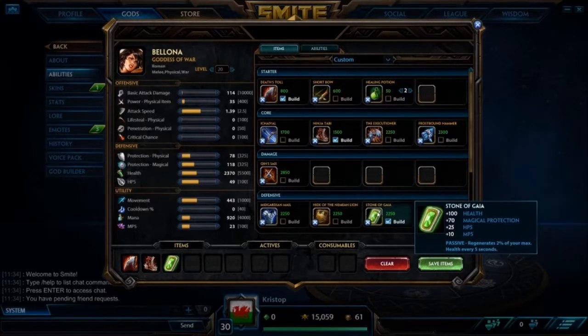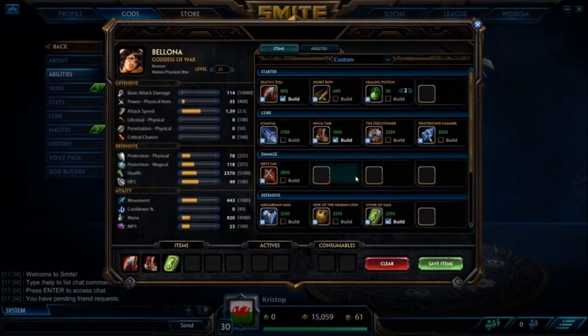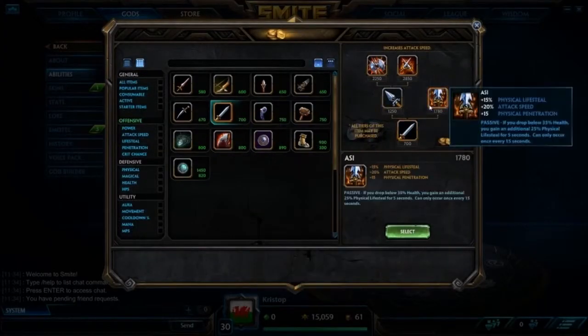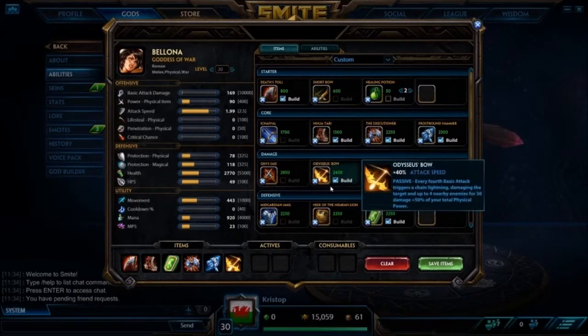Stony Gaia gives you plus 25 HP5 and plus 10 MP5, and it's 2% of your max health for 5 seconds — really strong item. If you want, you can also go Emerald Talisman, which is pretty nice for a tier 2 item. It still has a passive — a slightly worse passive — with HP5 and MP5. Pretty decent if you want to save gold and go more into damage. Then we seriously need some damage online, so we go Executioner. Next Frostbound so we can stick to people, then more attack speed. I like Oboe for the hyper attack speed plus the passive, or you can go Asi for a bit of lifesteal, a bit of penetration, and the passive can keep you alive in a dangerous situation. I'll build Oboe because I like Oboe the best.